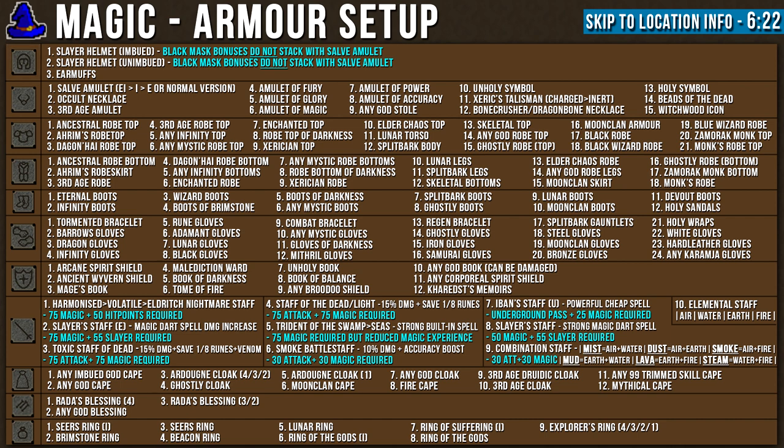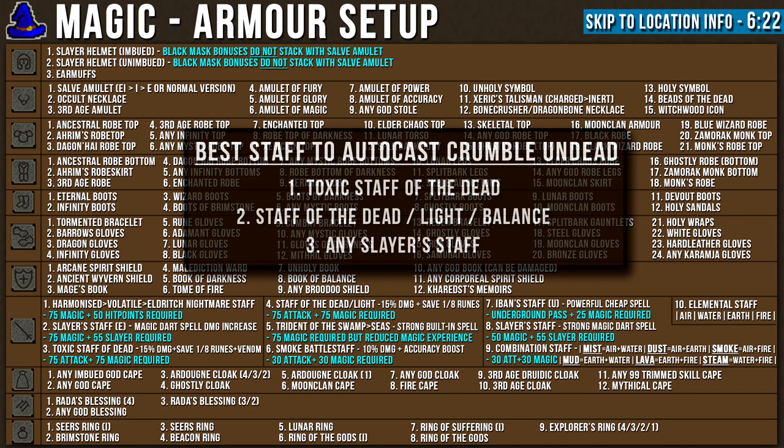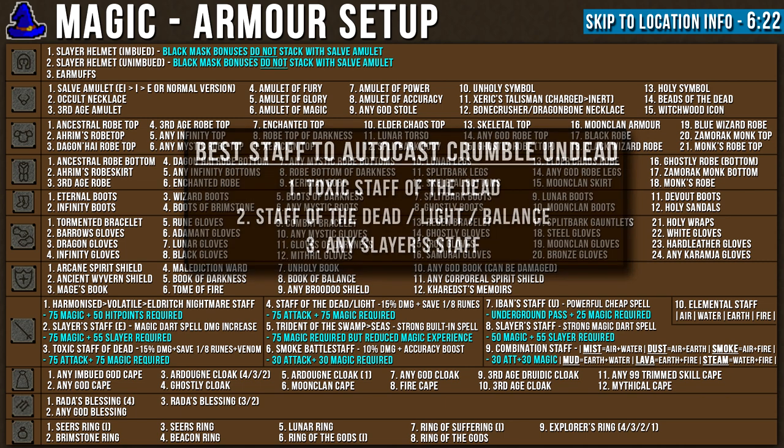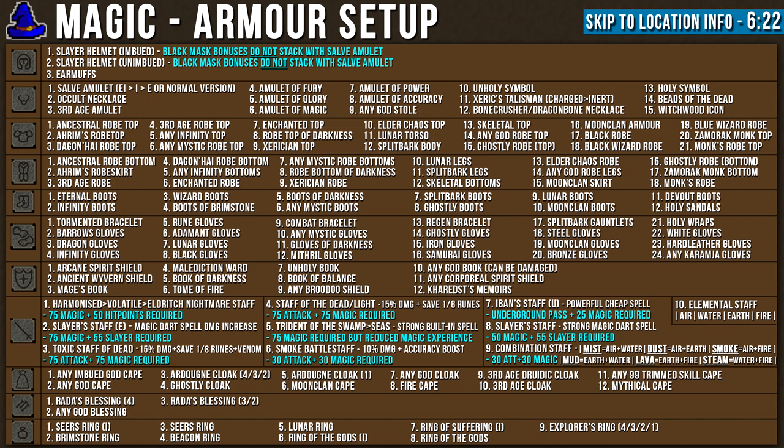In terms of choosing weapons and spells, I've ranked them by their overall magic strength, and I've tried to put small descriptions of the bonuses alongside the requirements to use them. If you plan to use the crumble undead spell, which is mostly used by lower level players, the only viable option is to auto cast it, and only particular staves can do that. I've ranked the best staves to auto cast the crumble undead spell on screen now. Feel free to pause the video to build your armor setup, and if you have any trouble, you can always search for items on the OSRS wiki.